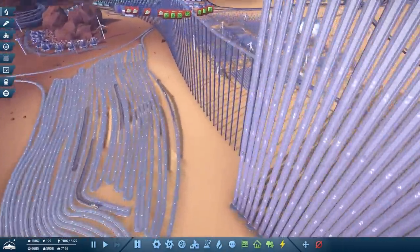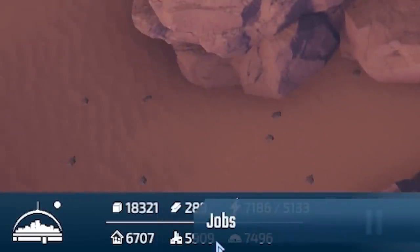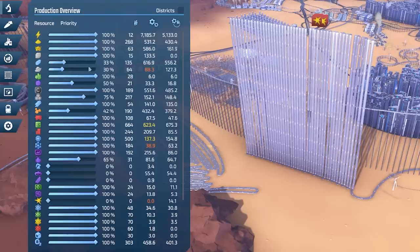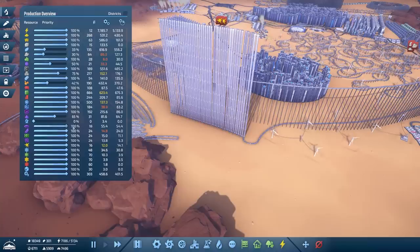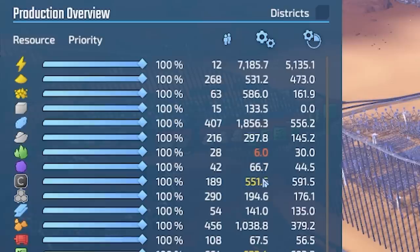We've actually got more population than jobs now, so I'll go into my production overview where you can slide how many workers work at each resource unit. I'm just going to slide them all up — you can see all the vacancies of jobs have now gone. But some of these numbers are red, some are orange — that means there's not enough buildings. For example, uranium ore is red: we've got to be making 30 but we're only making 6.